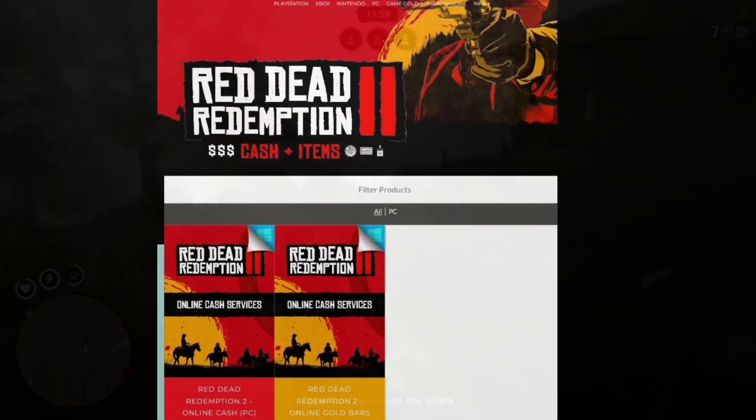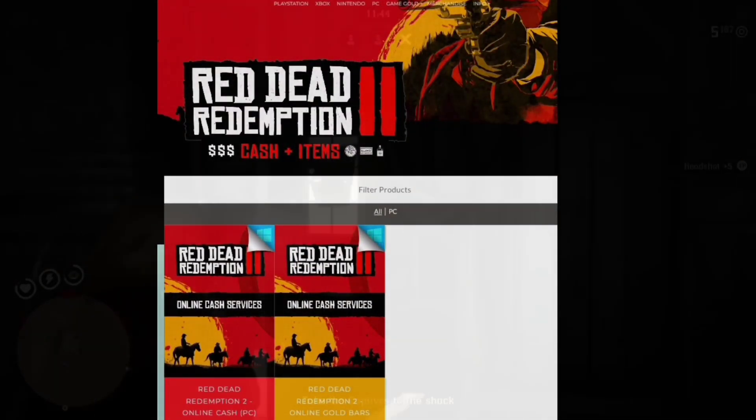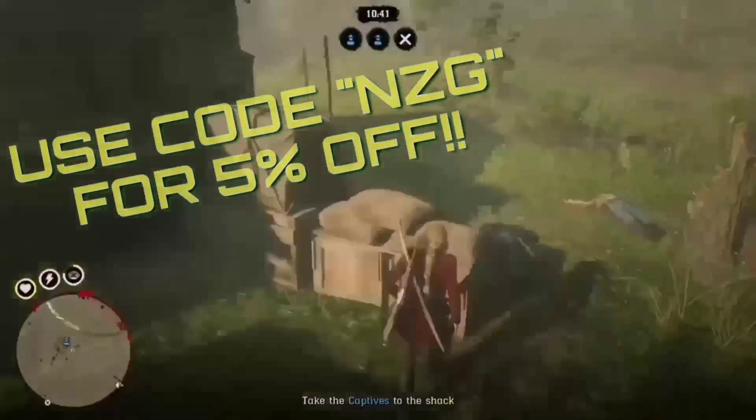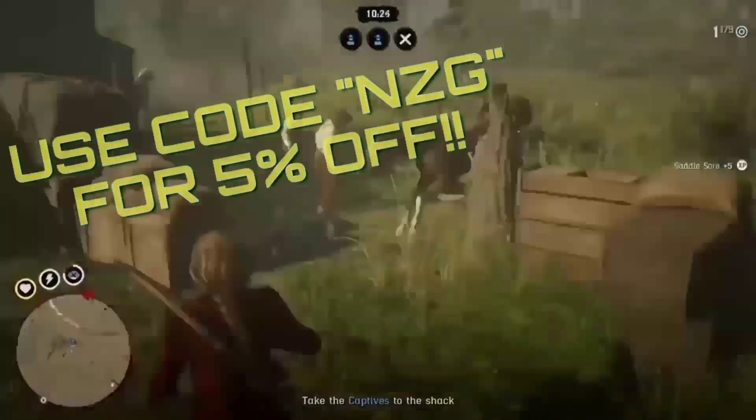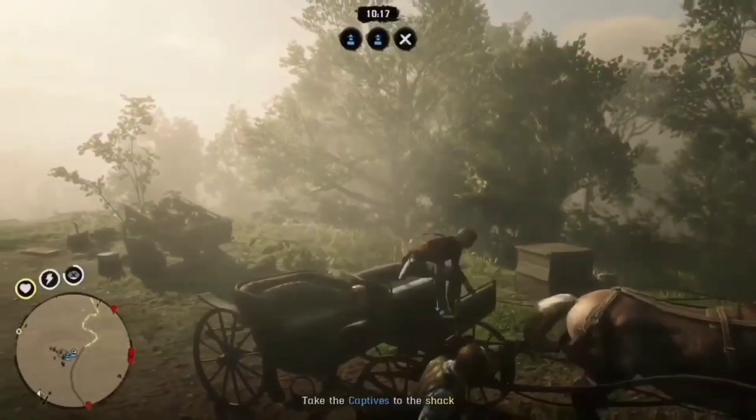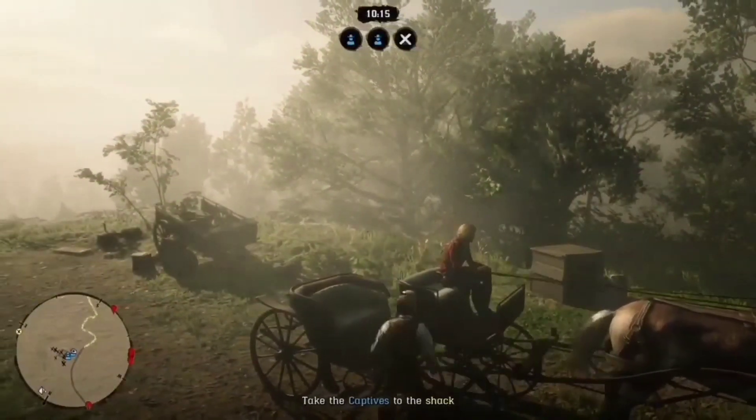I can tell you guys from experience they will not disappoint you and they will get your order to you quick. They can also help you bros out with stuff like cash and gold services for Red Dead Online. Definitely check these guys out, and remember when you're in the checkout to use the promo code NZG for five percent off. All links to Digizanny will be in the description.